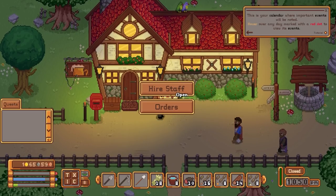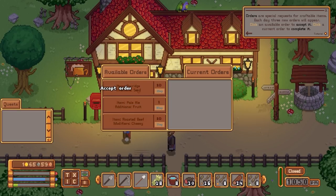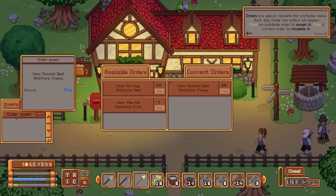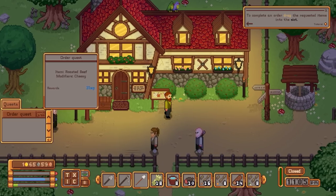I want to go to the notice board first. Orders are special requests for craftable items — each day three new orders will appear. Click on an available order to accept it; click on a current order to complete it. We've got pale ale with additional fruit, roasted barley with modifier cheesy. So I guess I'm doing that now, but I can't actually complete it right now. Let's do roasted beef with a modifier of cheesy.